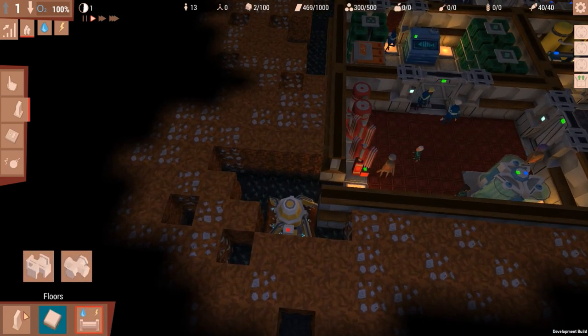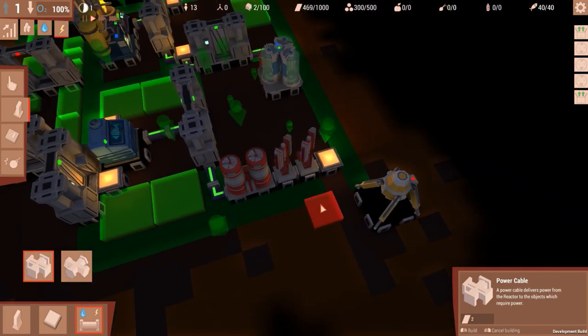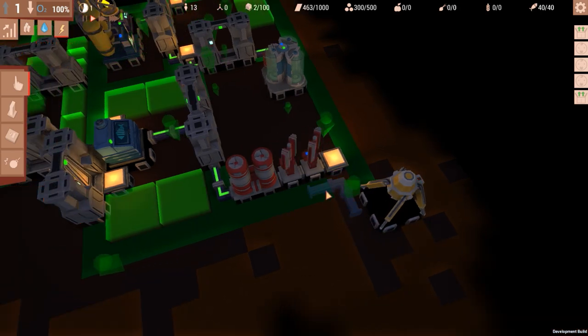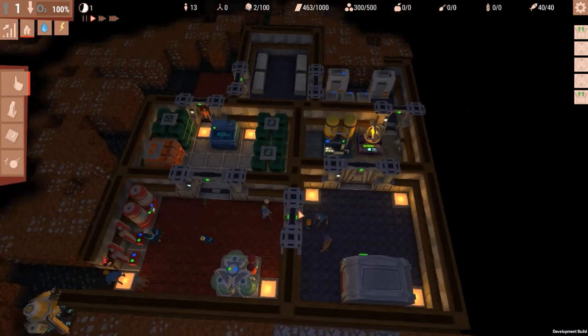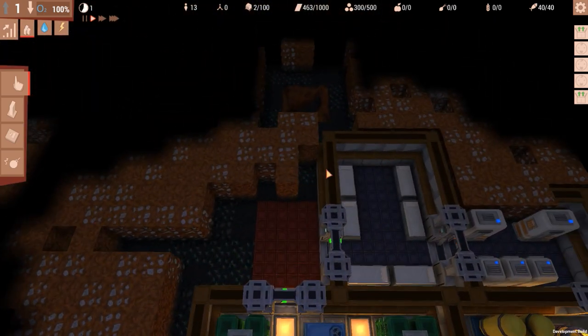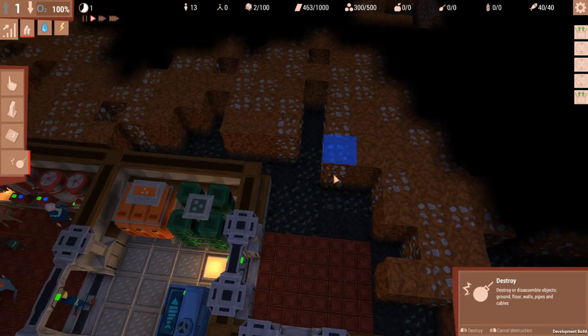We've already lost about half of our materials — keep that in mind, we're losing them fairly quickly. This should be enough to power everything. One extra cable that's not needed won't kill me. Okay, so what do we need now? I need a kitchen — a very very important thing for us to build ASAP.